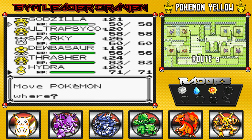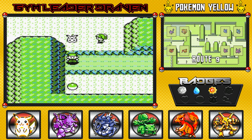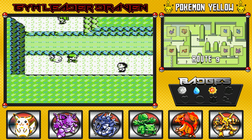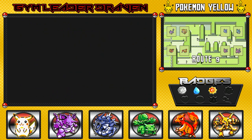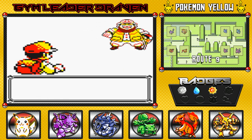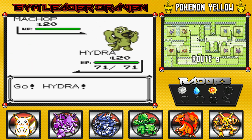Done with that battle for now. I'm gonna go with Hydra — give him some action. Found an item, TM-30 which is Teleport. And here's the next guy who's been waiting for us — he was bored. Let's do this, do it for America.